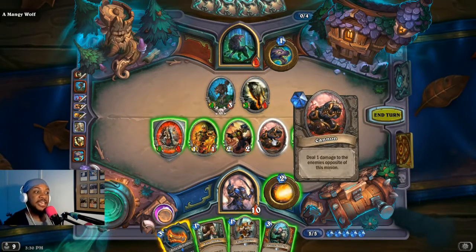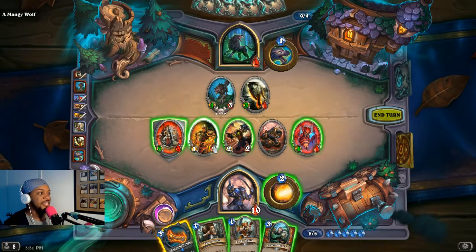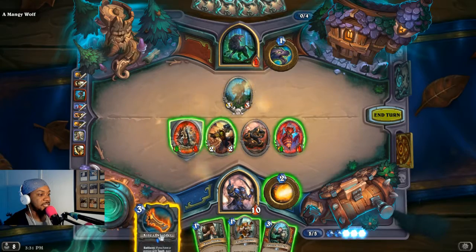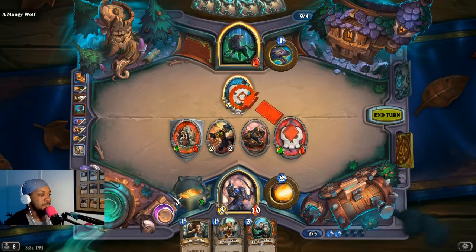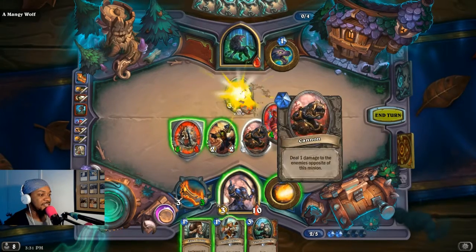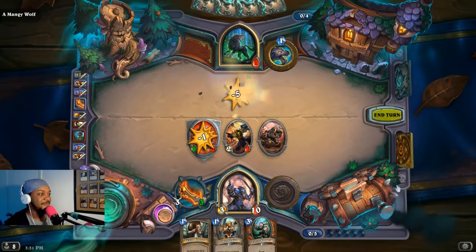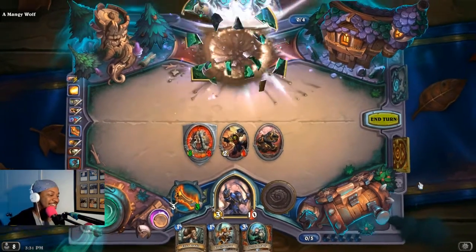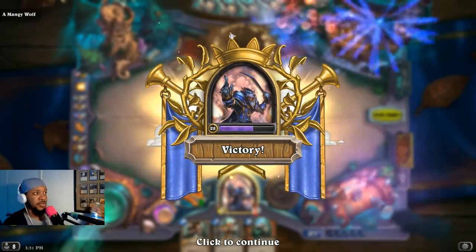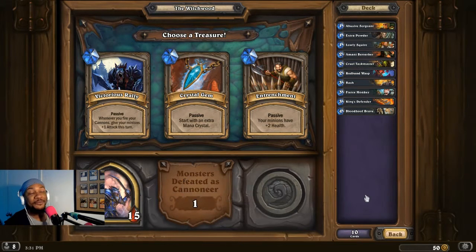I wonder - if I were to get rid of these and then use my ability, would he take the damage to the face? Let's explore while we have the opportunity. He's going to summon spiders and then they'll have to take the spiders. So worst case scenario, if there's no minions directly in front of our cannon, we will in fact deal damage to the enemy hero. Good to know - that's actually really good to know. Because I'm good at planning things and it's not working the way I think it will.